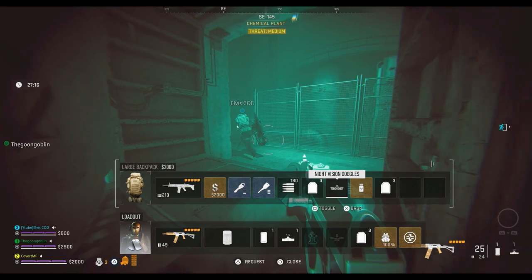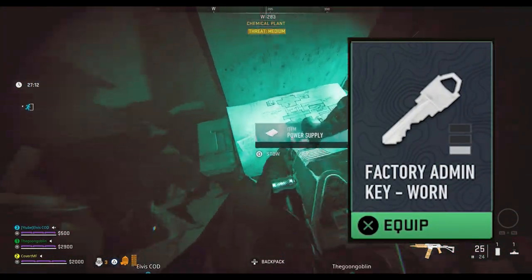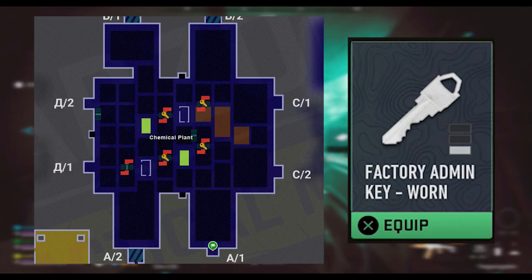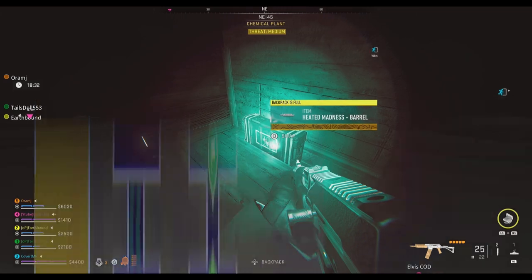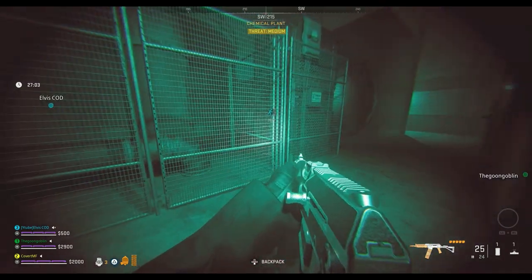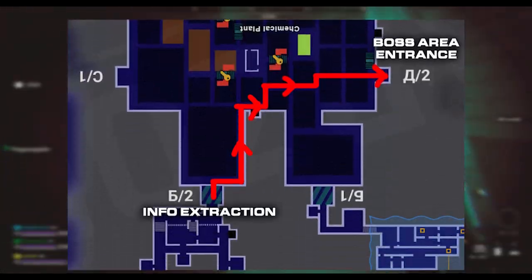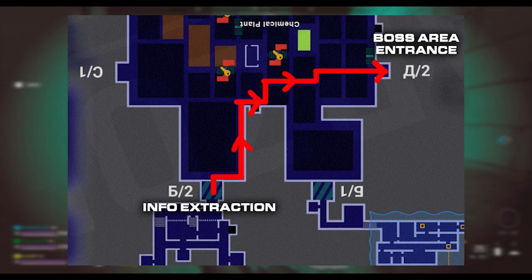Once you've opened that door into the chemical plant, you're then next going to need a factory admin key. These spawn each game inside of the wooden pathways that you have to crawl through in the middle of the chemical plant. If you already have one of these keys, then from the entrance to the chemical plant, you can head right and follow the path that you see on screen at the moment and make your way to the Russian A2 entrance to the factory.